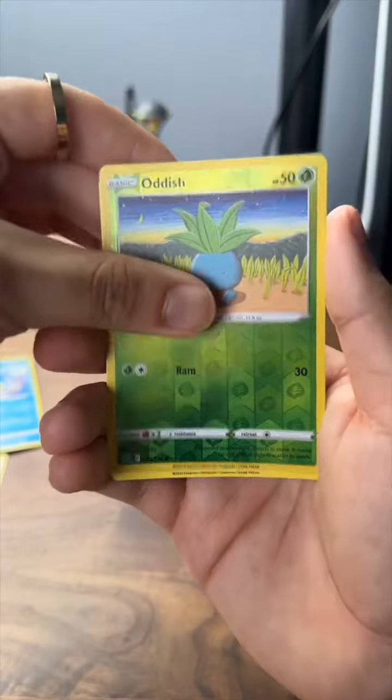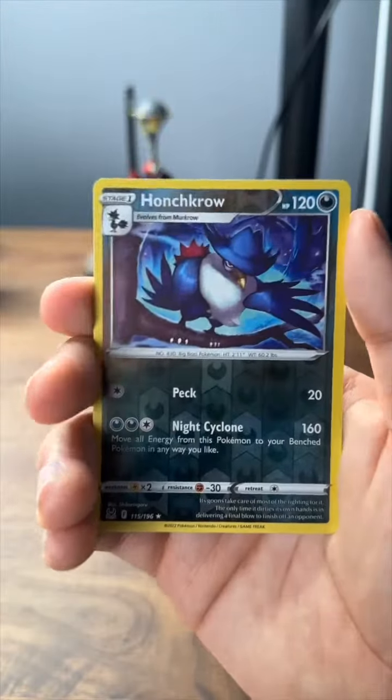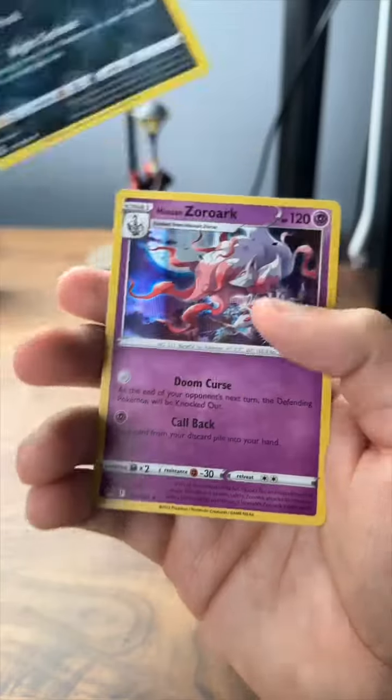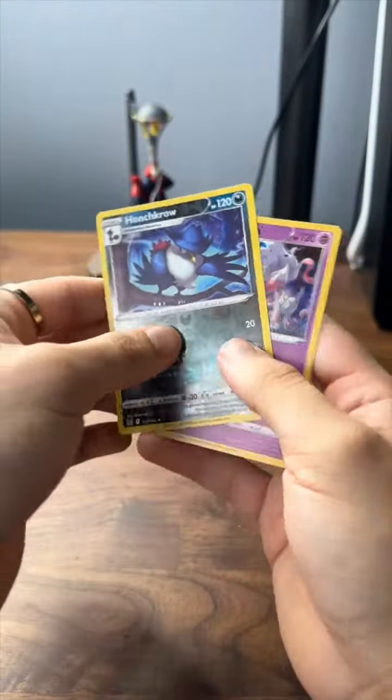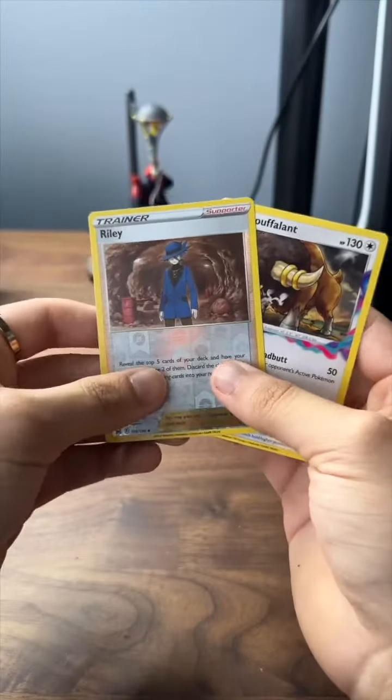Porcee, Reverse Oddish, and Mimikyu. We got Wurmple, Reverse Conchcrow, and Hollow Zorark, Murkrow. We got Reverse Riley and a Puffalant.